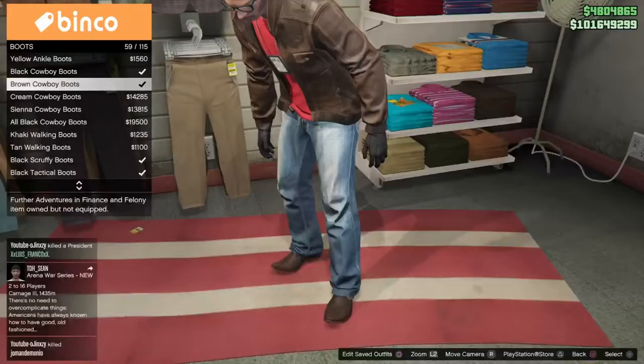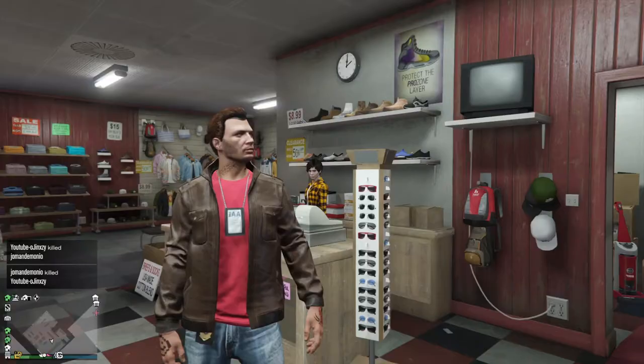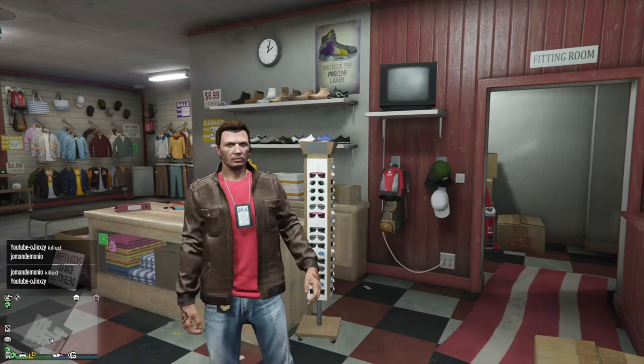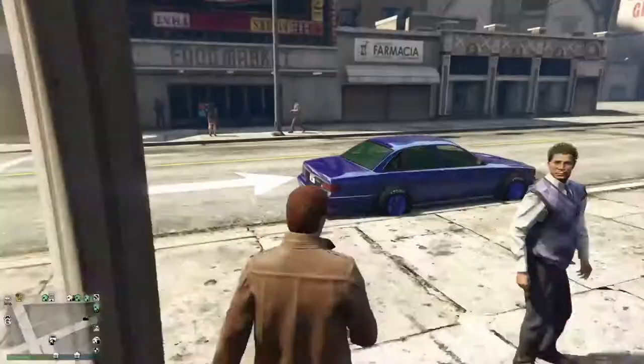I ended up putting a dark brown one on like an idiot because I recorded this gameplay before I watched the movie. Then I watched the movie and realized it was a tan colored jacket. Put those jeans on — you won't have trouble finding them — and the cream colored cowboy boots. And there we have it, Jack Slater's outfit from Last Action Hero.